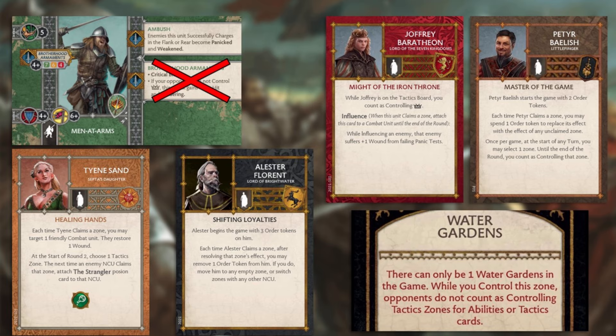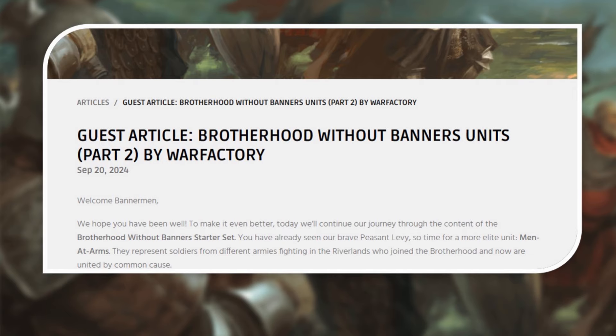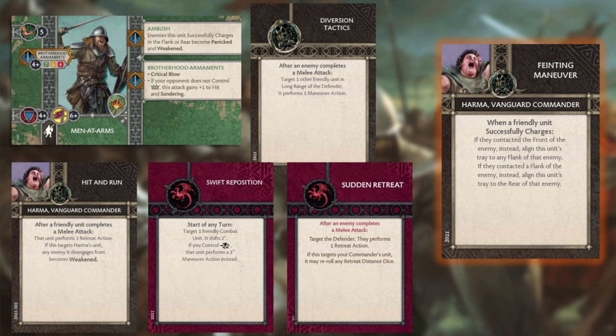Lead developer Felipe Galeno mentioned that the Brotherhood will be known as a movement faction. Let's talk about how this could benefit the Men-at-Arms. Looking at the preview article on the Men-at-Arms written by War Factory, we see the following passage: 'We don't want to spoil too much today, but Brotherhood has some tools to make flank charges easier.' Here are a sample of possible tactics cards that could achieve the dual purpose of benefiting movement and making flank charges easier. For my money, nothing says making flank charges easier quite like the tactics card Feinting Maneuver, which converts a frontal charge into a flank charge. If Feinting Maneuver were in the faction's base tactics deck, that would certainly help cement their place as a flanking, ambushing, guerrilla-style faction.